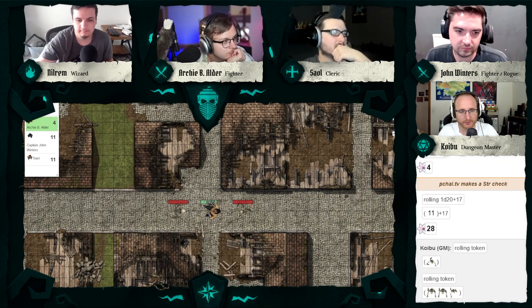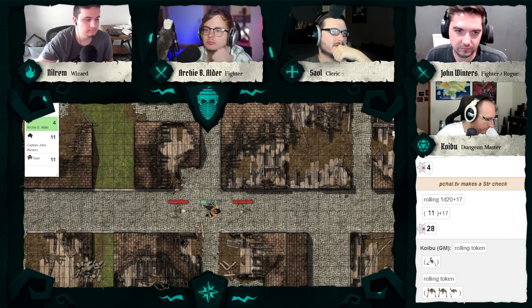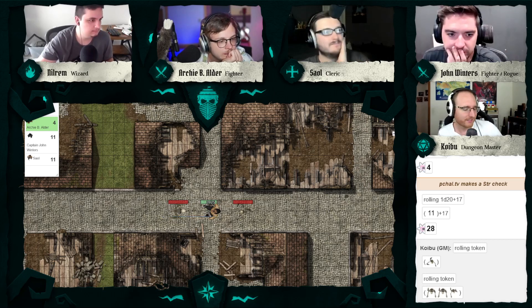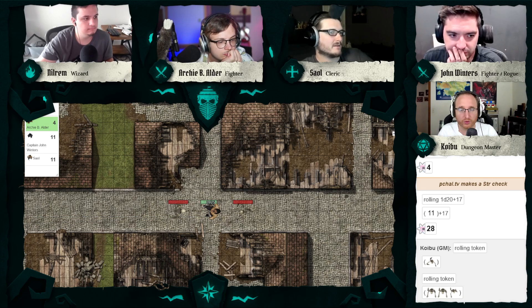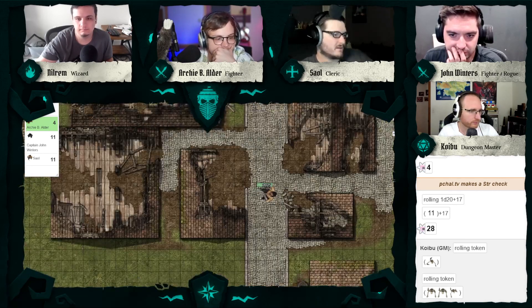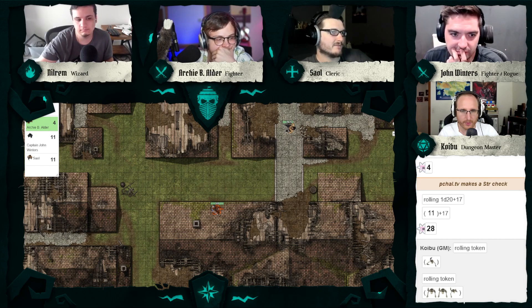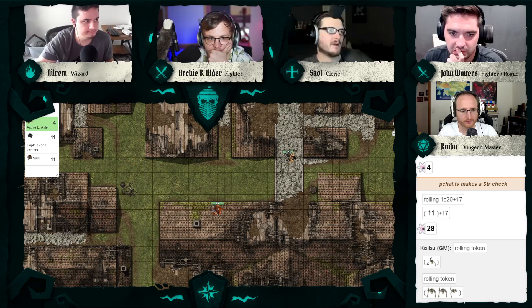Sale decides to sprint. Can I sprint past this guy? Yeah, you can go to the left or right — the one before you is on the ground so you can jump over him, but you'll provoke attacks of opportunity. A 13 and an 8, with the 8 being a back attack becoming a 10 — both misses. Go ahead and move. I think that's about 100 feet. I'm just following the main road and yelling for everybody to get on my roof.